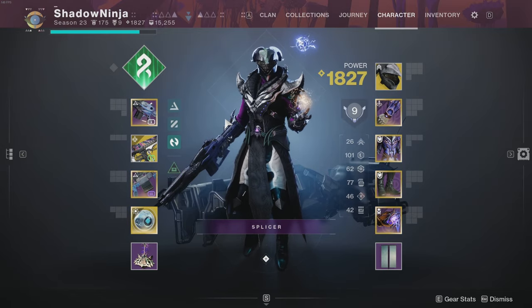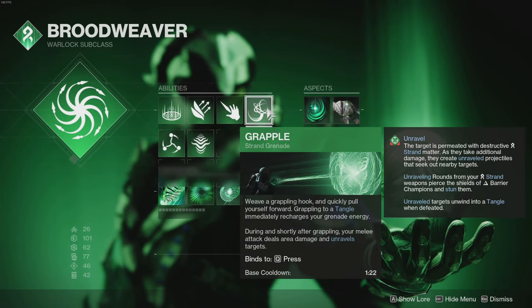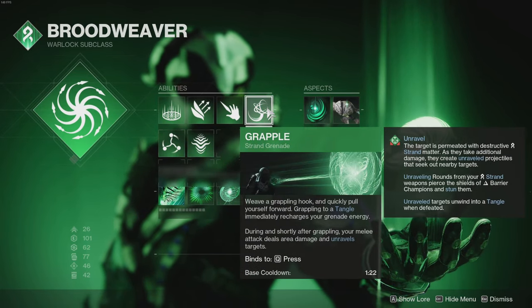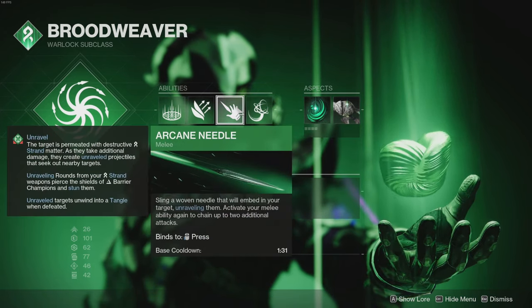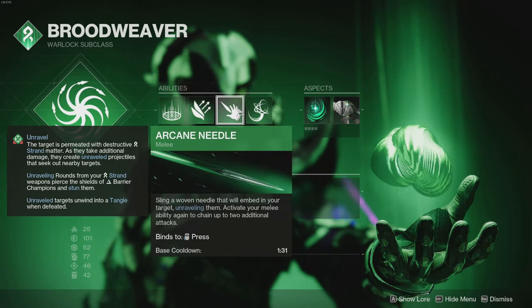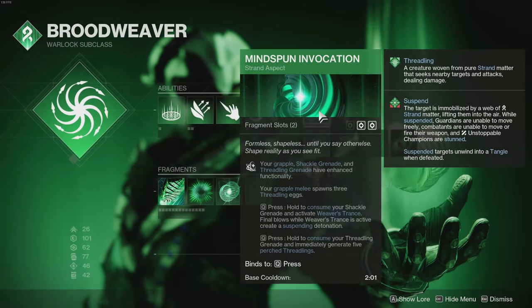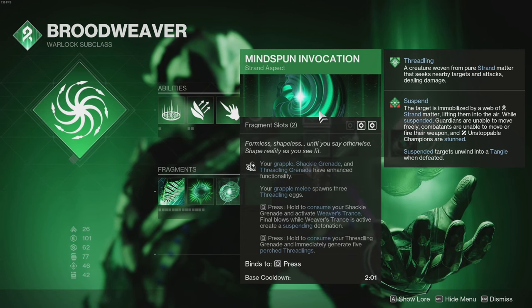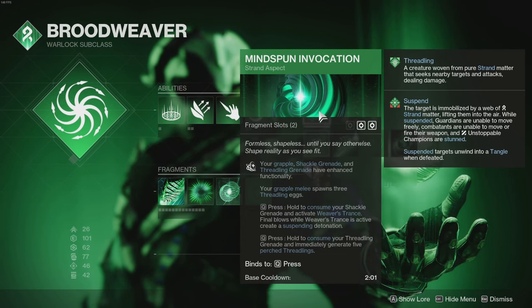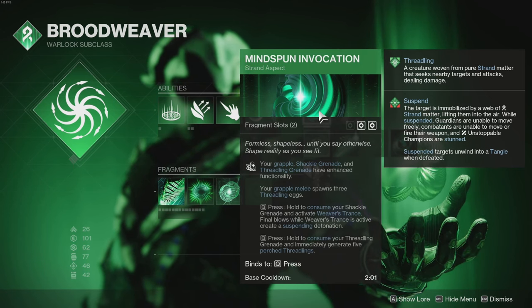For the Warlock subclass, the main thing is the grapple grenade, because the melee counts as a powered melee — it's way better than Arcane Needle, though Arcane Needle unravels and is pretty good too. The grapple melee is key. For aspects, we're using Mindspun Invocation: your grapple, Shackle, and Threadling grenade have enhanced functionality, and your grapple melee spawns three Threadling eggs — that's awesome.